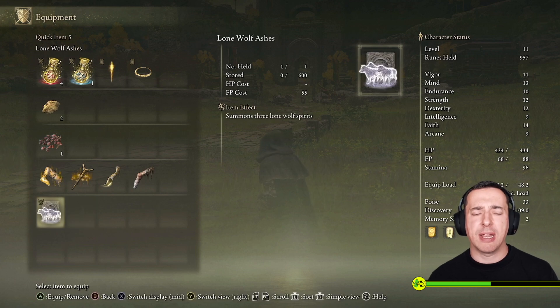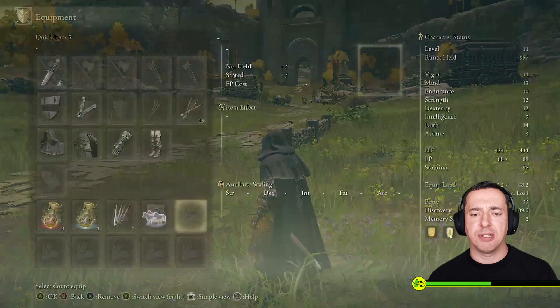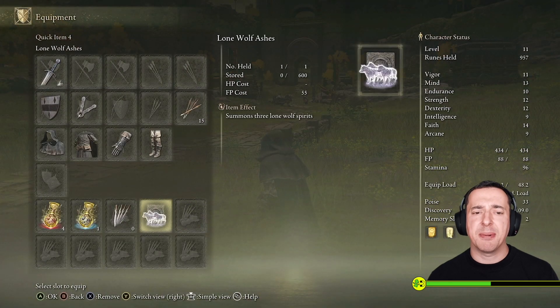As you progress through the game you will unlock other ashes as well and you can use those instead. But there are a couple of things to point out if you can't summon them. First of all is the FP cost — you can see the FP cost here is 55, and on the right-hand side my total FP is 88, so I do have enough to summon them as long as that bar is full, which it currently is.